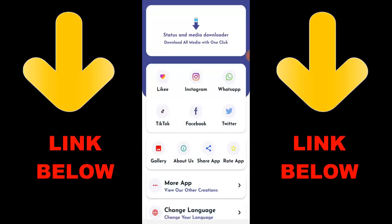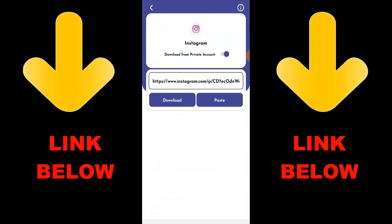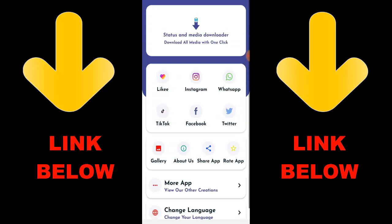Hey guys, check out this app that's trending, it's called Status and Media Downloader. You can download all media with one click. You can download any videos or pictures from any social media like Instagram, WhatsApp, TikTok, Facebook, and Twitter, all in one click. All you have to do is download the app, copy the link of what you want to download, paste it in the app, and download it.